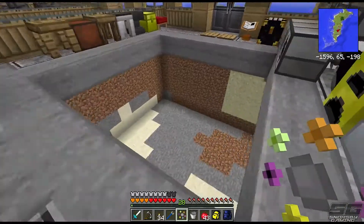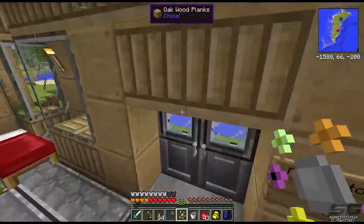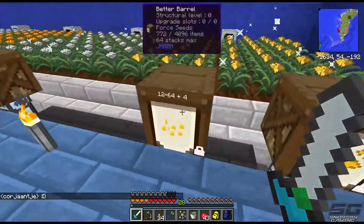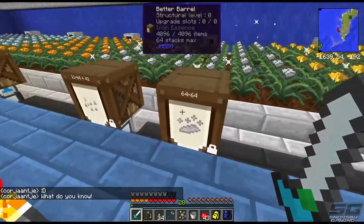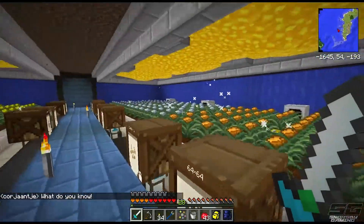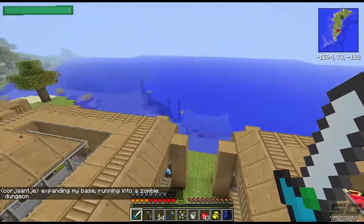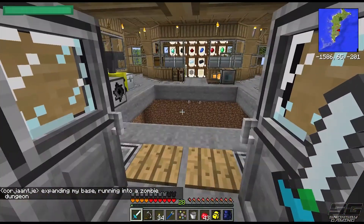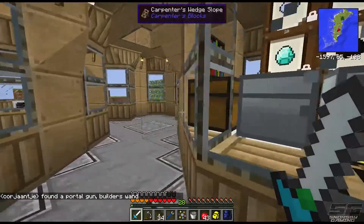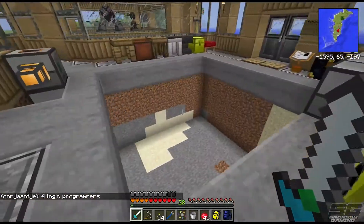On to today's episode - we're going to get started with Applied Energistics. One of the plans down the track is we're going to process all of this ore and stuff. We've got to turn the essence into ore and then into ingots somehow, and we need all the power for that. We need somewhere for all of that stuff to go, because of the rate of gathering and farming. We need somewhere to store it other than these barrels here, so we're going to get working on Applied Energistics now.